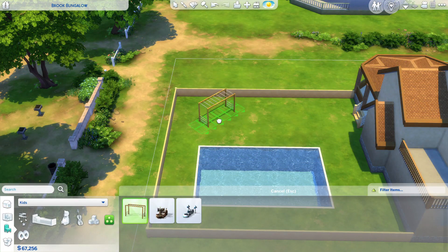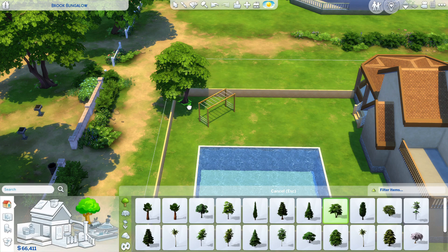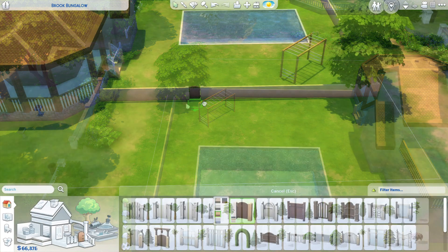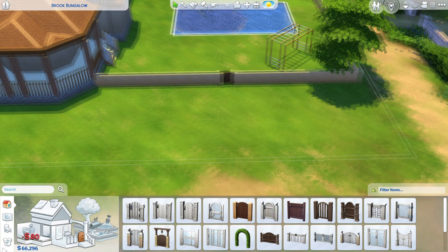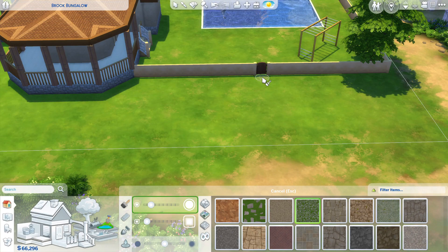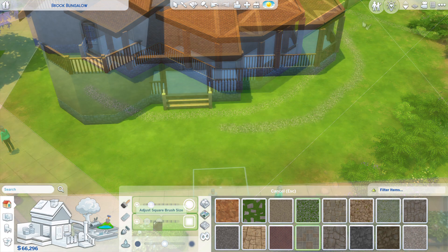I just get frivolous when I see 70,000 simoleons and think I can buy whatever I like — and then boom, I've got no money left. Just doing a little pathway off to the side so they can walk out there, and running that around the back so I can draw my garden around there as well.